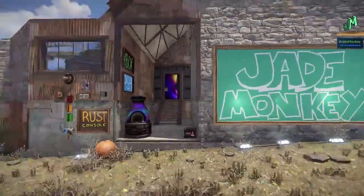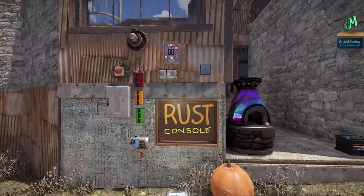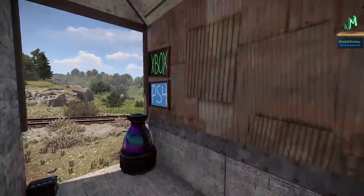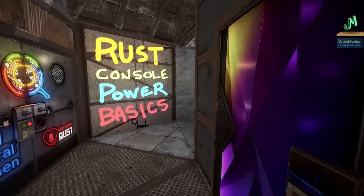Hey! Welcome back, everybody. I'm JadeMonkey. We're back here in Rust, talking about Rust Console Edition, and that's right — electricity. This is for the PlayStation, the Xbox, Next Generations, and everything in between, and even the PC if you're a little cloudy on how Power Surge works or electricity.